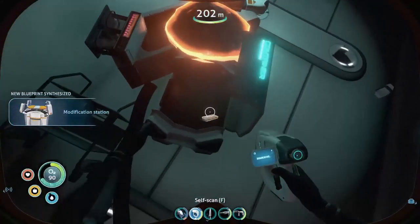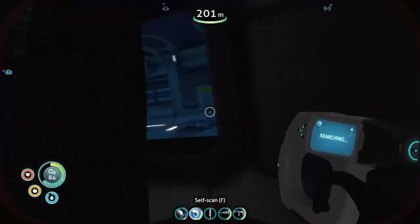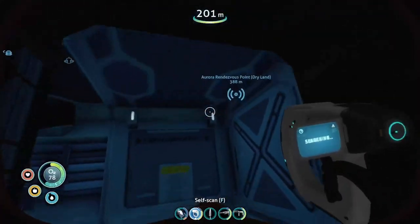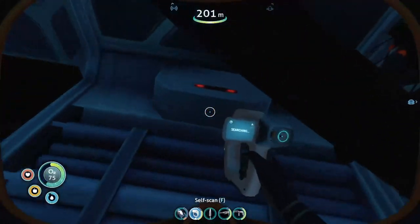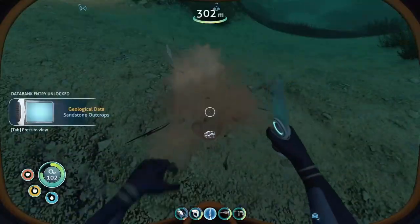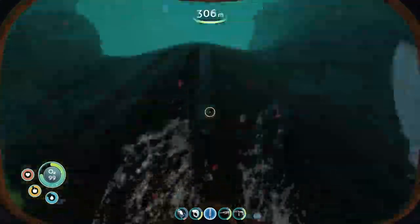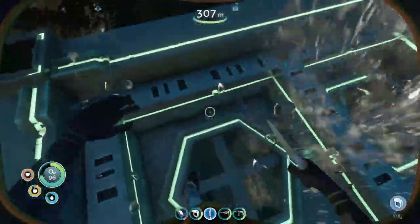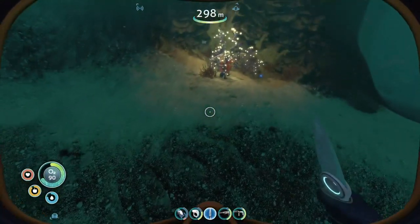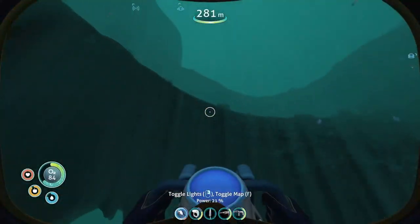Can I get in here somehow? Is there any way to get further in? Yeah, apparently - but nothing back here. What is that? That's really weird. We've got two signals. We've got a signal over there - Aurora rendezvous point, dry land. I think that should be the other island.